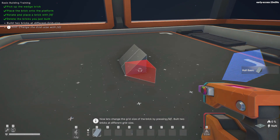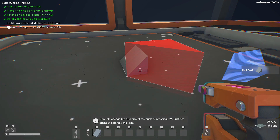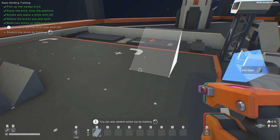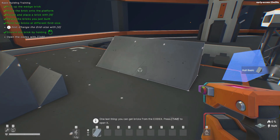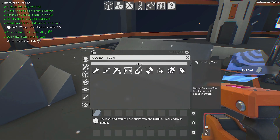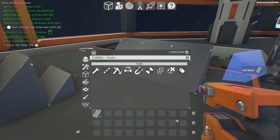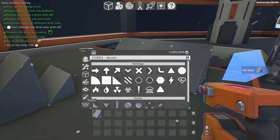All right, now change the grid size of the bricks by pressing G - to a different grid size. Wow, nice! You can also stretch the bricks by holding the left mouse button - you can build it like that. One last thing: you can get bricks from the codex - press Tab. When you press Tab you get all of these things that have information - all kinds of stuff. This is what you presently have in your tool arsenal: bricks, materials, all kinds of icons, decals.